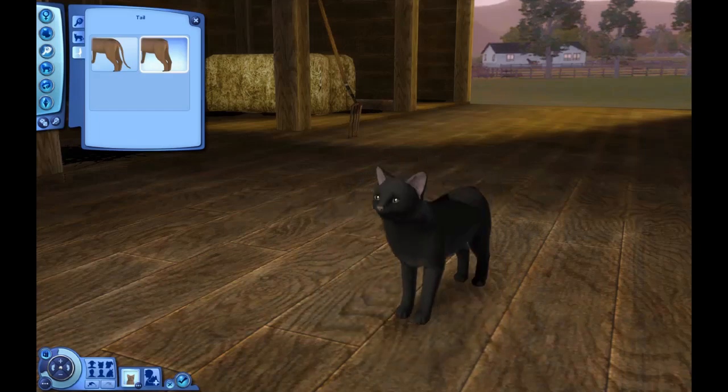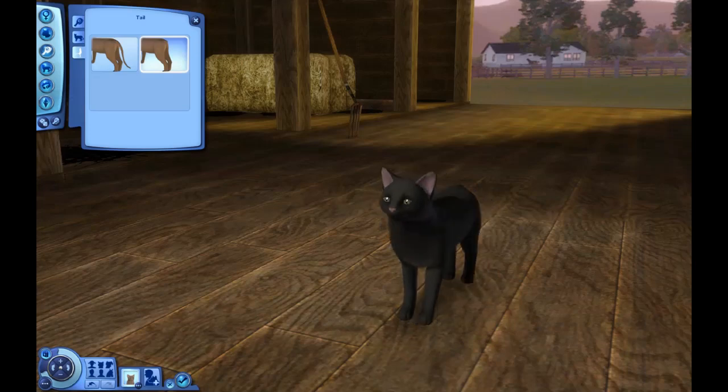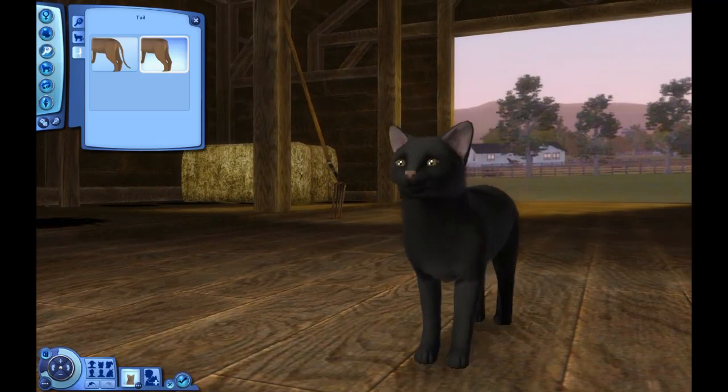So black cat with a very short tail. I didn't actually get any information about what traits he has, so when you are leaving a suggestion for cats, also include things like whether they're fluffy or not, what traits they have, their eye color or nose color — because it just makes it a little easier for me to create the cats.